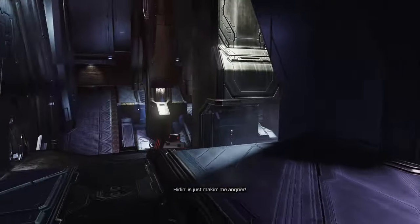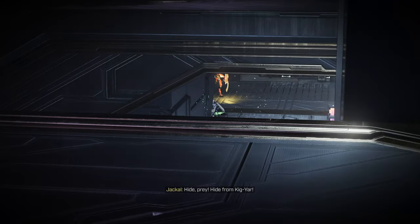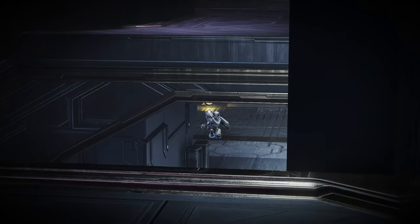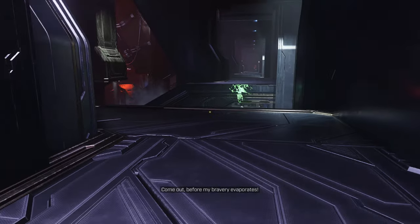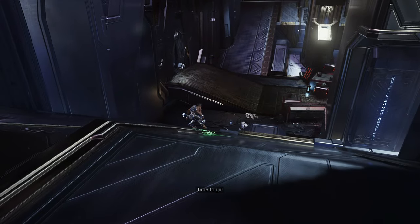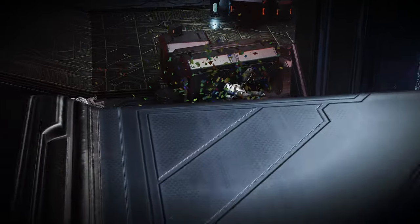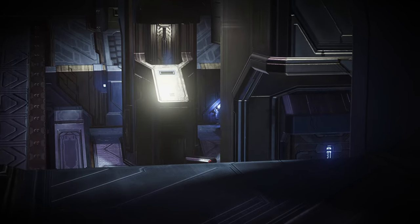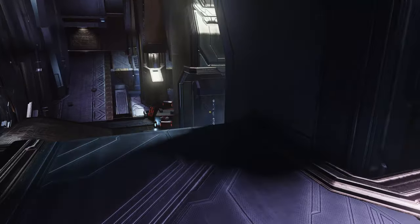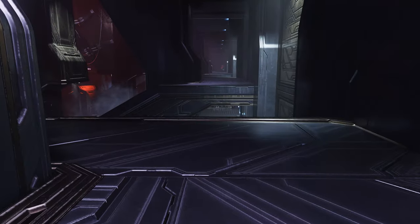There's a bunch of enemies in this room and we need to kill all of them — we can't just skip ahead, because at some point we actually have to kill them to trigger the final boss battle. Due to the Thunderstorm skull, all the grunts have shielding, so we're going to use the noob combo. You could collapse their shields with less than a full clip of battle rifle ammo, which is an option — especially with the Bandana skull giving unlimited ammo. But we're mostly going to noob combo: overcharged plasma pistol to collapse shields, then headshot with the battle rifle.